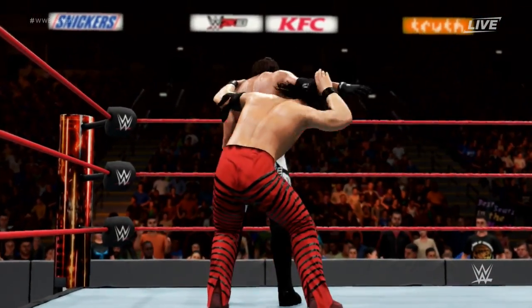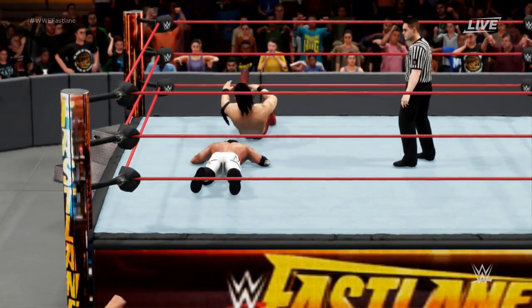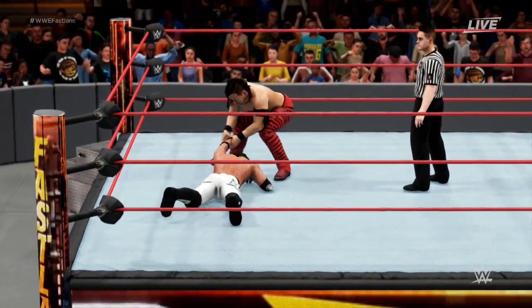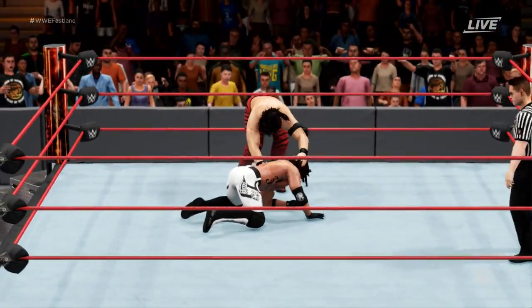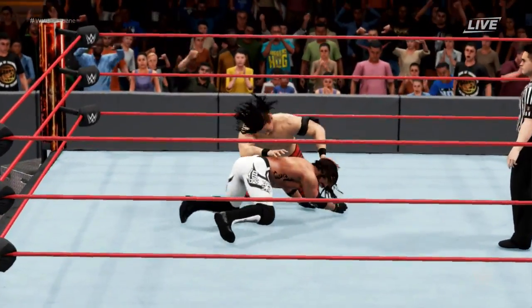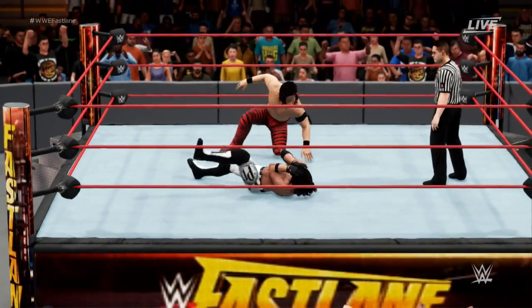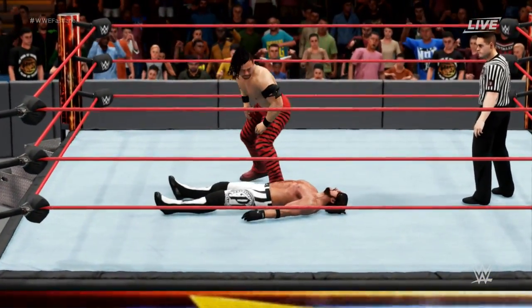Nakamura is in control here. He's going for it — Reverse Exploder Suplex. That usually sets up Nakamura for his finisher. Is he going to go for it right now? No — he's going for more knees. Oh my God, that's the eighth one, and the ninth one. AJ Styles is busted wide open. He's busted wide open!